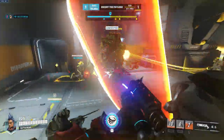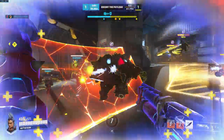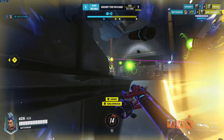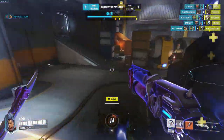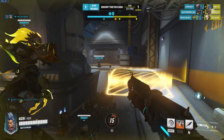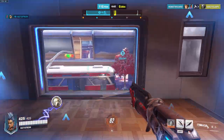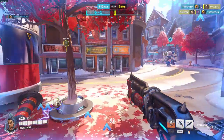Last but not least, the ultimate. With the ultimate you deal 100 wound damage to everybody you touch with it and you also deal some anti-heal damage, meaning that nobody can heal who you've touched for a short period of time — sort of like the nano grenade that Ana uses. In fact it's basically the exact same thing except you charge at the enemies and it's not a grenade, it's your entire body.